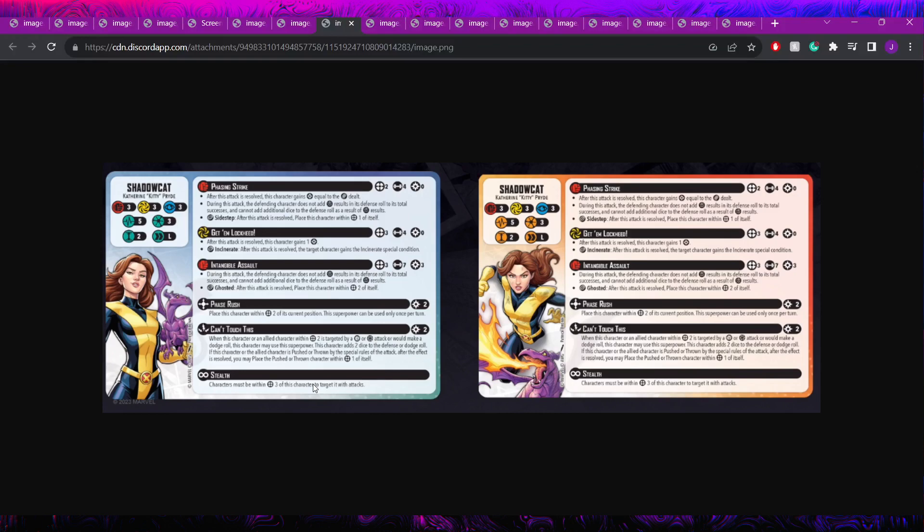Overall Shadowcat is quite good — less scary than Nightcrawler but a very solid model. A three threat long mover with Gamma Leap equivalent and a solid defensive ability that can be really powerful in the right situation. She might even have play outside X-Men in Web Warriors or other affiliations. She's pretty straightforward and doesn't have anything too crazy beyond Can't Touch This, making her a strong but not overwhelming addition.